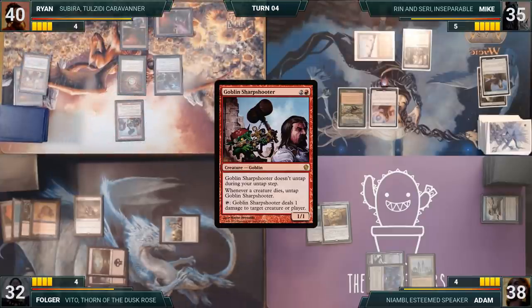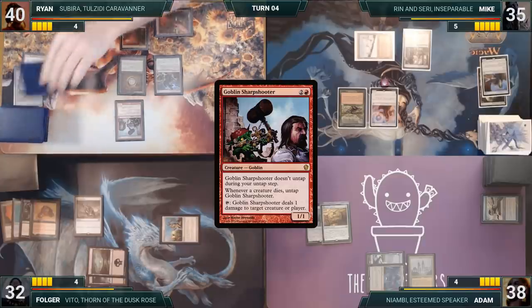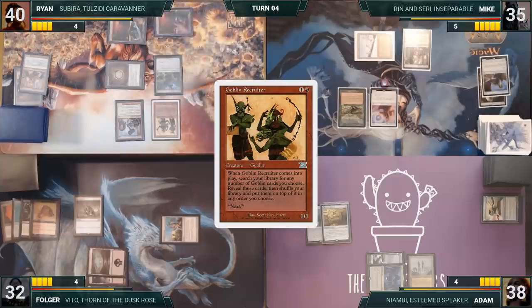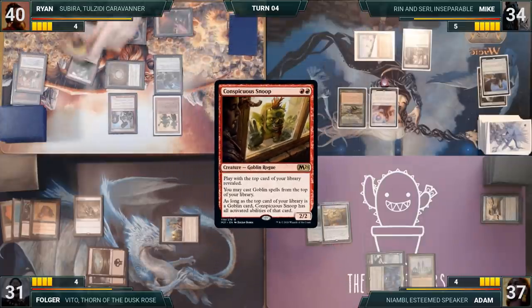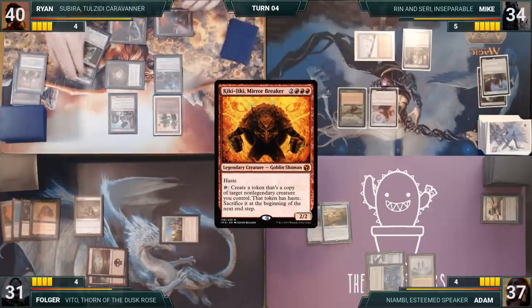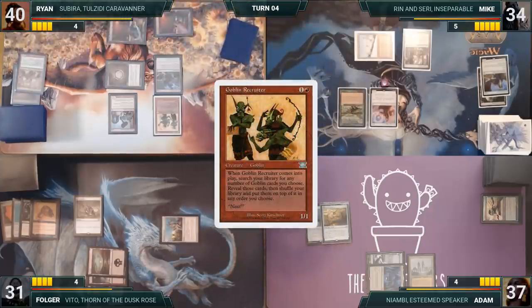Ryan draws and in his first main phase casts Goblin Recruiter. Tremors triggers and Ryan's opponents take one, then Recruiter's ETB resolves — Ryan fetches Conspicuous Snoop, Torch Courier, and Kiki-Jiki Mirror Breaker onto the top of his library. Ryan passes. At the end of Ryan's turn, Mike casts Noxious Revival, putting Verdant Catacombs onto the top of his library.